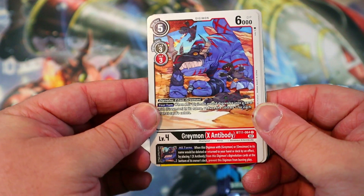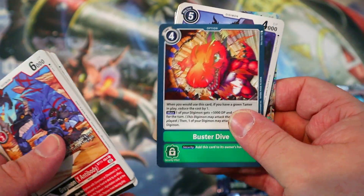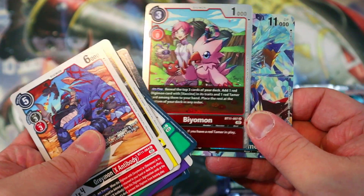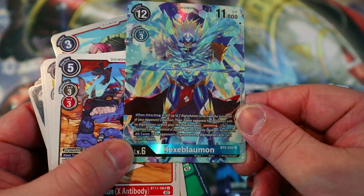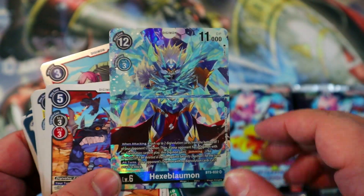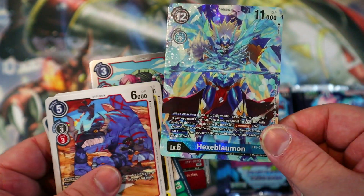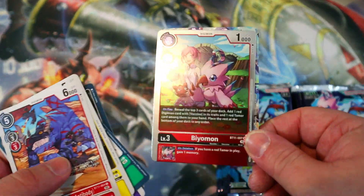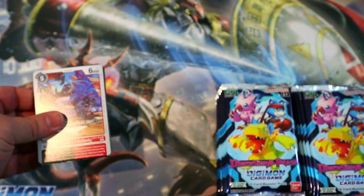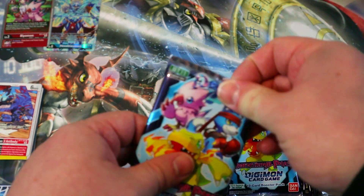Right off the bat we got Greymon X Antibody, which is awesome — cannot wait to build the new Black WarGreymon X Antibody deck. Flipping through the commons here, we got a Beomon and a Hexablaumon — that's pretty awesome. He's actually from BT5, so he's an alt art reprint. It's like its own special rarity, and that's really cool to get right off the bat.